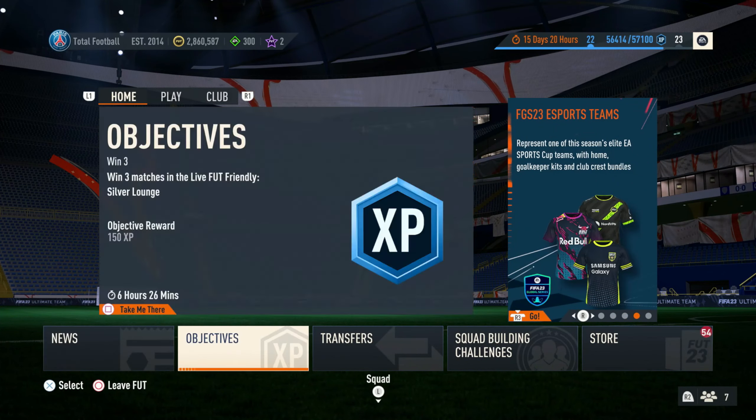The next thing you should be doing is upgrade packs. They have these new 82-plus double upgrade packs — they are very good and very cheap. It's only four rares with seven golds overall, very easy to do. If you don't have any gold players in your club, don't worry because there are a lot of upgrade SBCs, including winter league upgrades and silver upgrades.